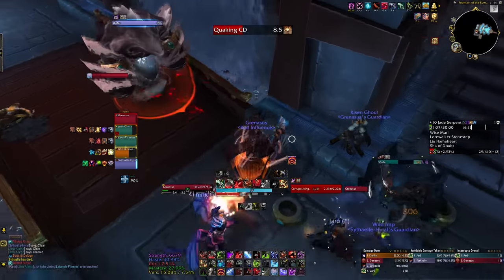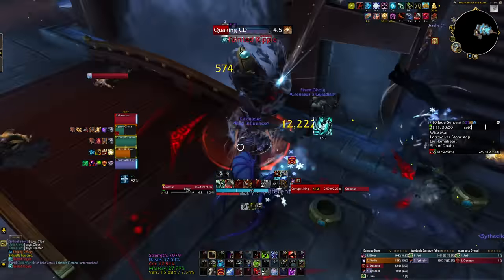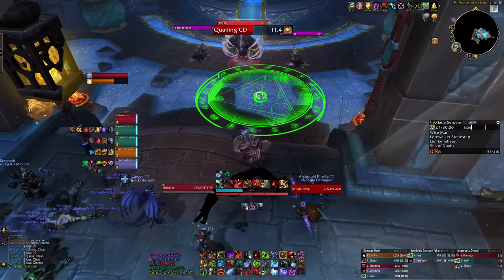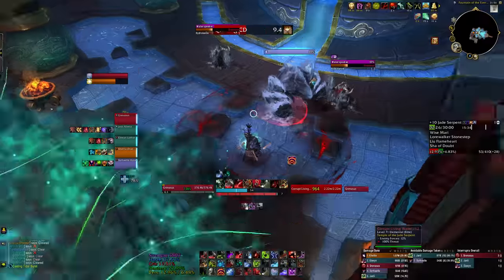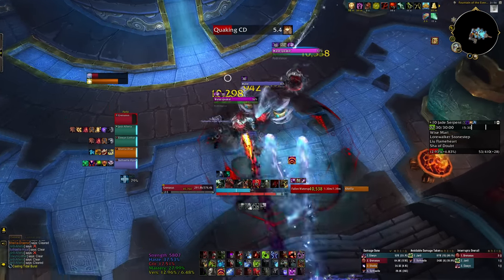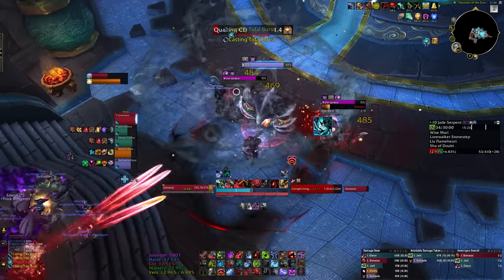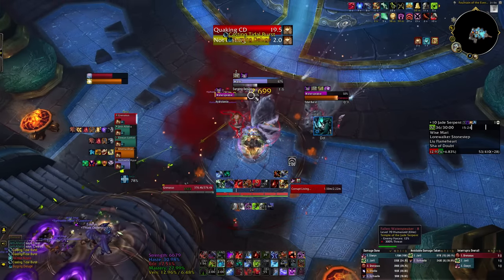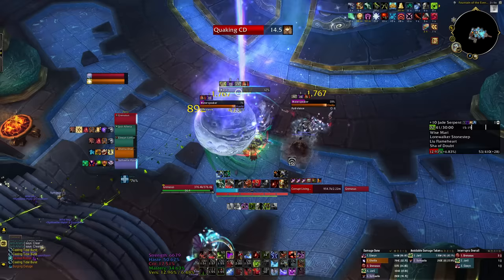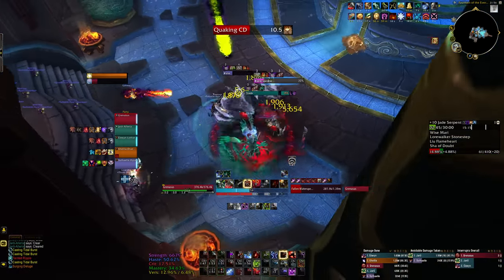For the most part, everyone decided not to line of sight — or maybe they just didn't know. I feel sorry for the healer. On the first pack the elemental wasn't so bad, but when you encounter the second one, you also have to deal with Water Speakers. These guys need interrupting, specifically an ability called Tidal Burst. At a 10 it doesn't do quite so much damage, but once you start pushing the really high keys, these are incredibly important to kick. Lucky for us it was only a 10, because we probably would have died.